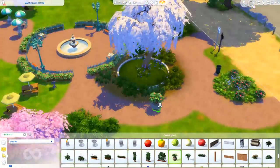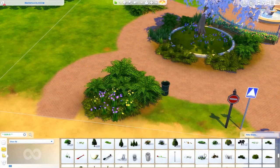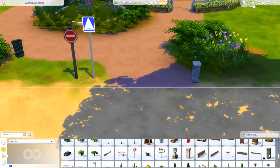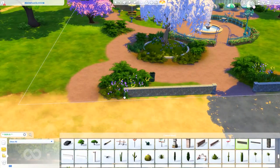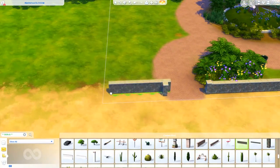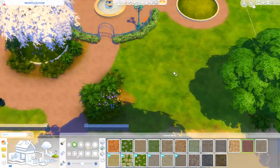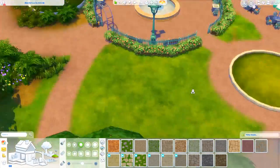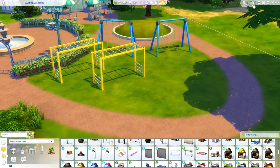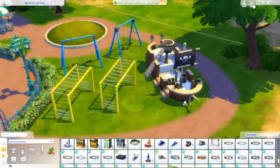Oasis Springs and Willow Creek are like 22 to 24 lots, and then Windenburg is like 28, which is a little ridiculous. I've already built a few things in Windenburg. For Newcrest, I have maybe two-thirds finished — mostly community lots. I've been struggling with the residential lots because I wasn't sure what style to build the world in. I kind of decided to go for a more classic North American suburban type of house.